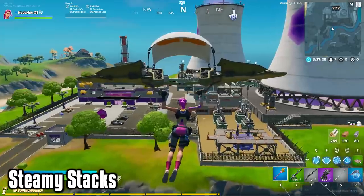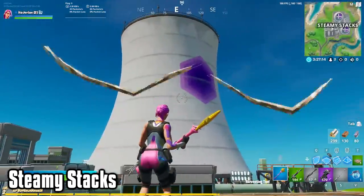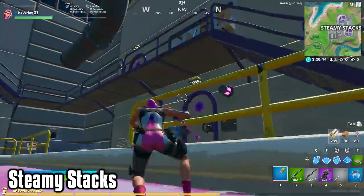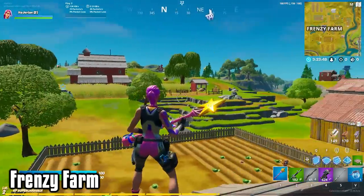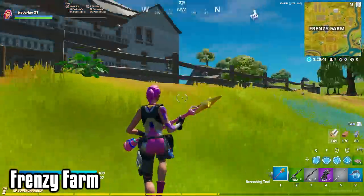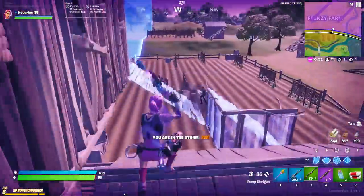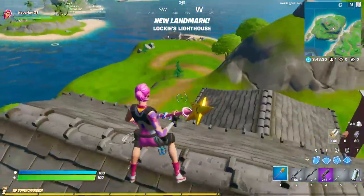Second to last new POI is Steamy Stacks. This is another extremely unique location when you look at its layout. There's two giant power plant stacks, a Kevolution energy building, and purple goo all over the place. I thought it was Slurp Juice at first, but it's not — I guess it's some sort of energy plasma or something like that. The final new POI is Frenzy Farms. To me, it's a way bigger and better combination of Fatal Fields and Anarchy Acres from Season 3. It's got the big house at the center, cornfields everywhere, and even a big red barn. Those are just the new named locations — there's also unnamed spots like Homley Hills, Lockhees Lighthouse, and Hydro 16.